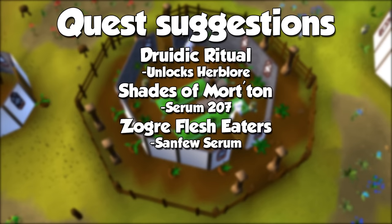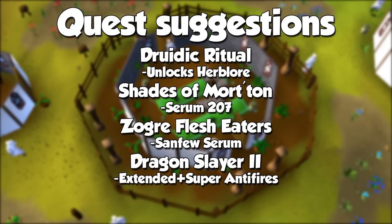The quest Sogr Flesh Eaters unlocks the ability to make a powerful potion called Sandview Serum. This is very popular for a few bosses in the game, and almost mandatory for the Nightmare. This potion will also go in the alternative method since it's pretty tedious to make, but you're going to make a little bit of profit. The final quest for now is Dragon Slayer 2. After clearing this Grandmaster adventure, you will be able to make both super anti-fire and extended super anti-fire potions, which are useful when fighting dragons — another decent potion and another alternative way to train we will mention in a few minutes.